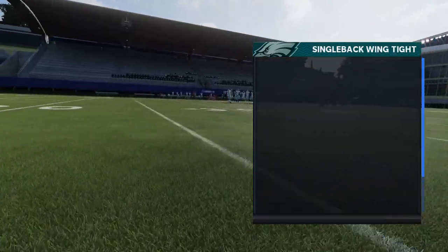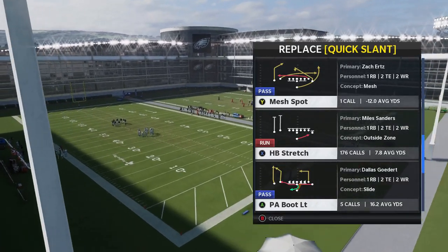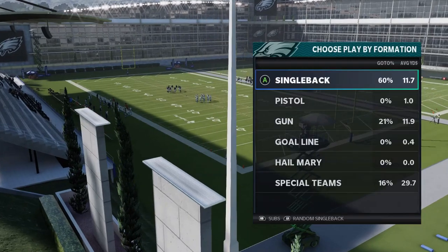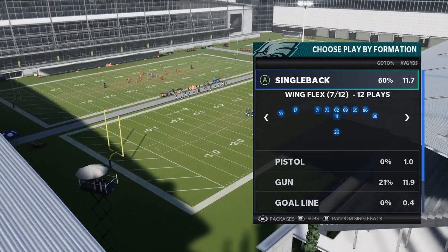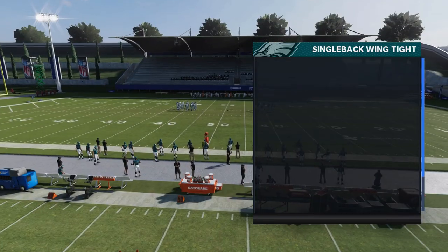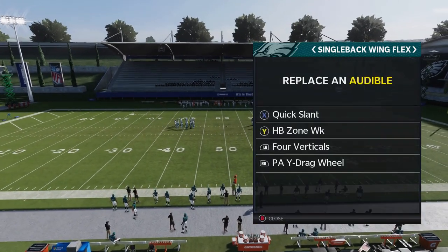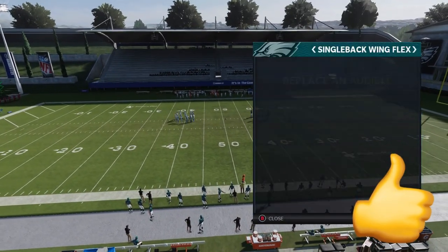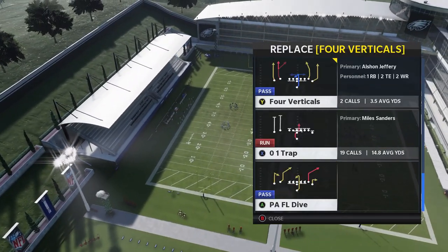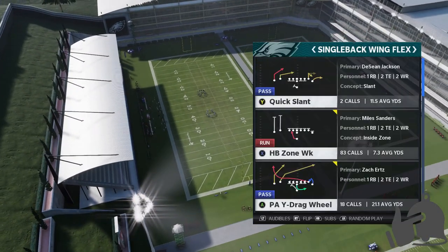We're coming out of the Wing Flex formation. I'm going to show mostly run plays in this video and put them in my audibles. I'll show maybe one or two pass plays, but the rest will be for my ebook, my Join Now community, and my Patreon. We're going to start with three run plays I find most successful: the stretch, the halfback zone weak — which is already in my audibles — and the 0-1 trap, which is really good. I'm going to go random defense.